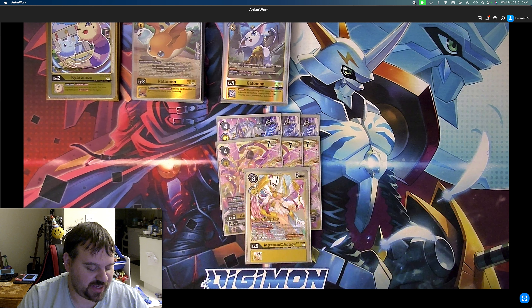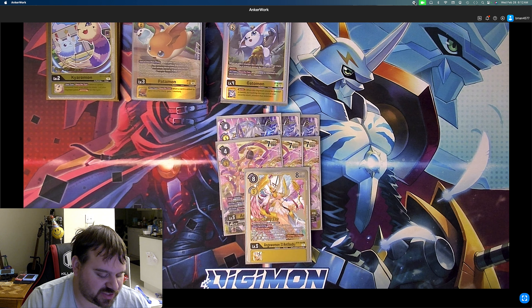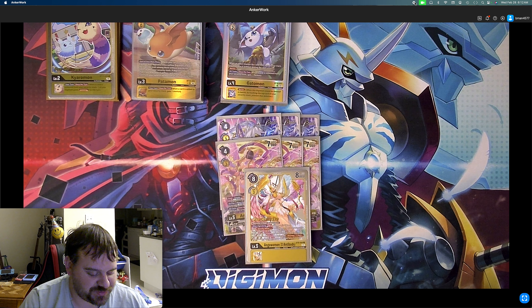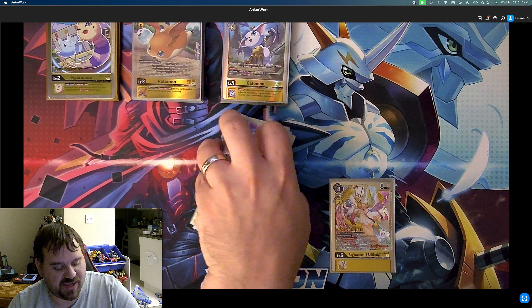Lastly, we play the Angewomon X Antibody. It can Digivolve on Angewomon for 0 — it's an Archangel, so it can Digivolve from Gautomon for 1. One of your opponent's Digimon gains security attack minus 1 for the turn until the end of their turn. And then if you have an Angewomon or X Antibody in this Digimon's Digivolution cards and you have 5 or fewer security cards, recovery plus 1. Really good, and that's it for our level 5s.